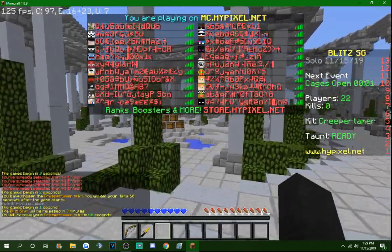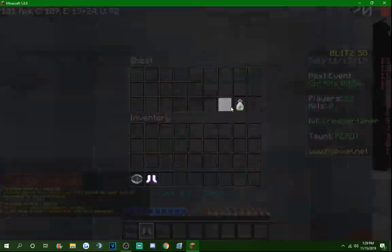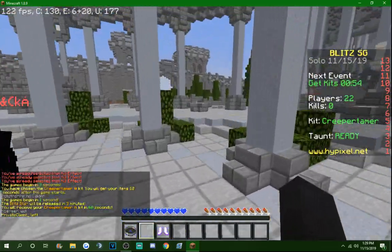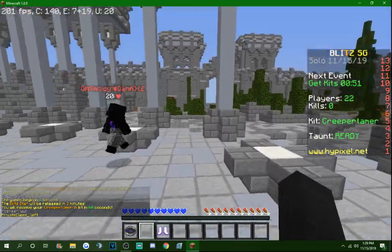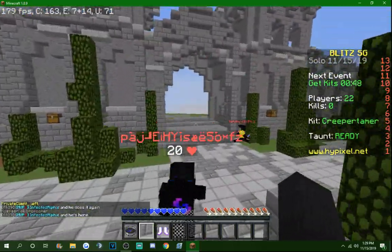As you all know, Prestige 2 is an upgrade in the game. You have to have 500 total wins and 5000 kills with a specific kit at Prestige 1, which is 2 million coins, in order to unlock Prestige 2. So the requirements to have said kit are quite a doozy.